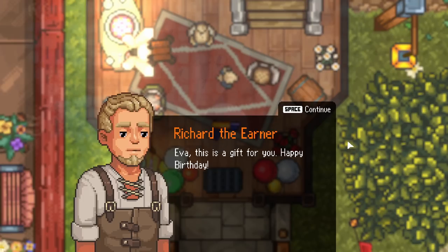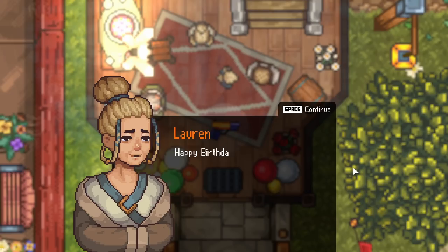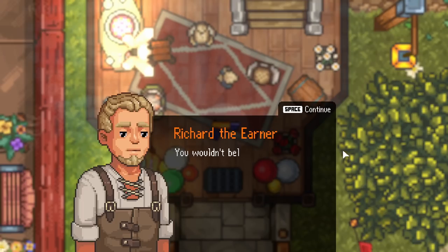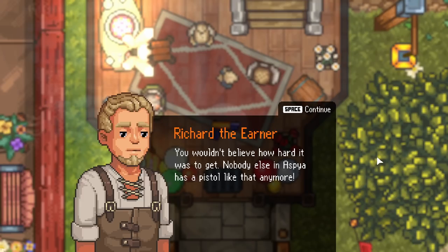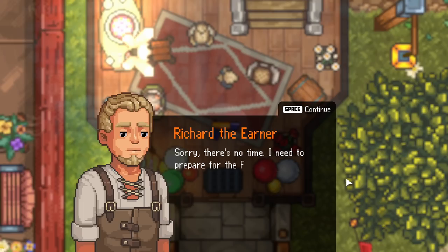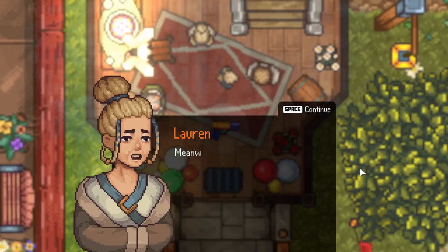It's a gun. Eva, this is a gift for you. Happy birthday, my daughter. Oh wow, it's a gun! You wouldn't believe how hard it was to get. Nobody else in Aspia has a pistol like that anymore. Aspia — is that what it's called? Thank you, Papa. Can we go and play? You can be my bosun like before. Sorry, there's no time. I have to prepare for the fair of the achievements.